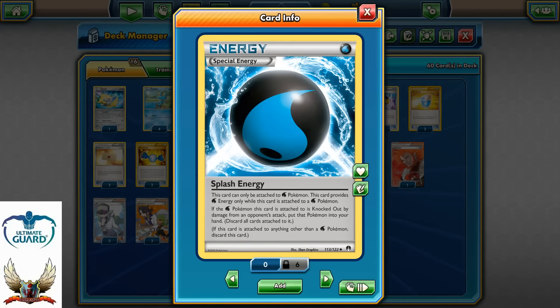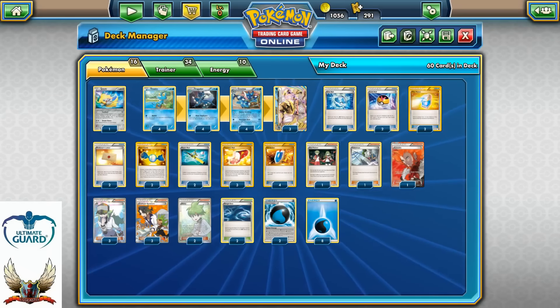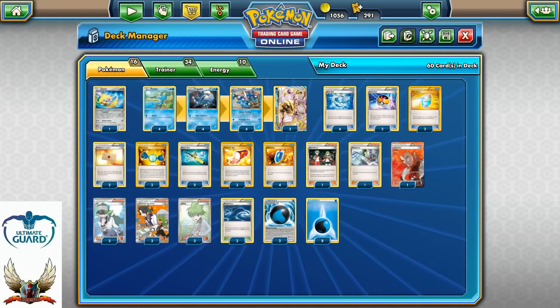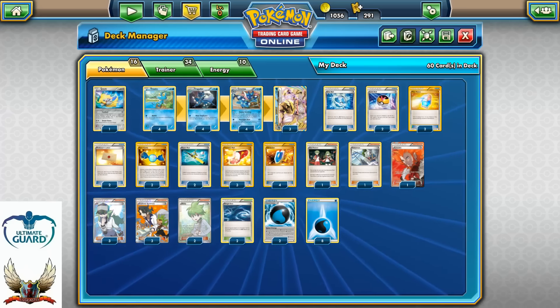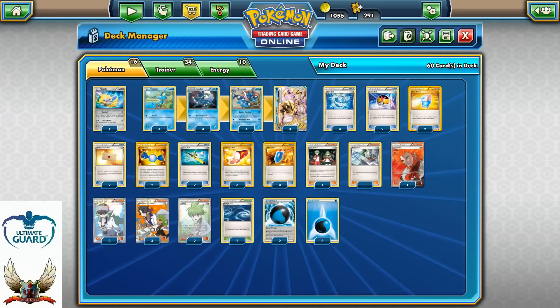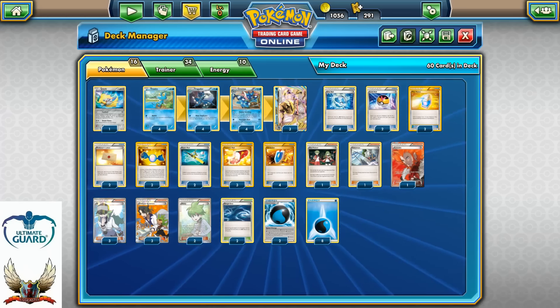When you have Splash Energy attached to your Greninja or Greninja Break and your opponent knocks it out, you can simply pick Greninja Break, Greninja, Frogadier, or Froakie back into your hand and the Splash Energy recycles so you can continue the evolution chain without any problems. I noticed on some live streams in expanded format at regionals that a lot of players attempt to use even four Splash Energies, but then you'd need like six water energies and you might miss those Giant Water Shurikens when you need them. So I don't recommend using four of them.